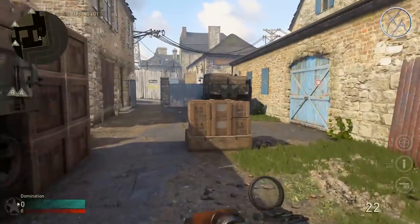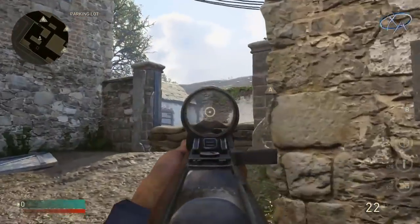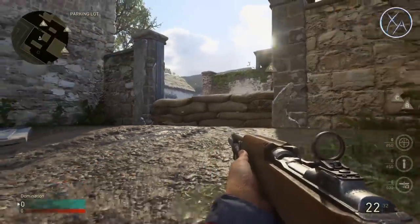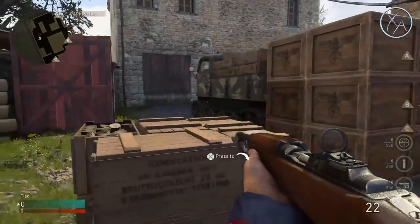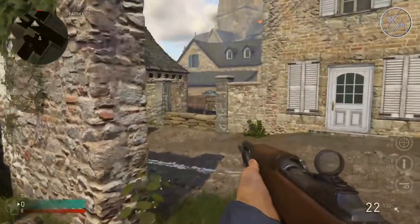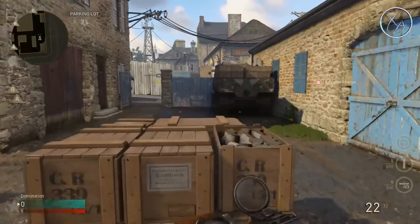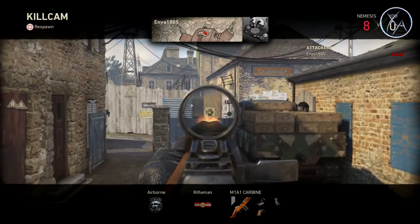Over by the A flag, if you're pushing toward it and expect enemies coming around that corner, you don't have great cover — crouching behind sandbags or head-glitching is about it. What I like to do is hop up on these crates. Crouched, you're completely hidden; stand up and you have an excellent line of sight on people over there. From on top of these crates you can also look over top of this wall at people coming around that corner.